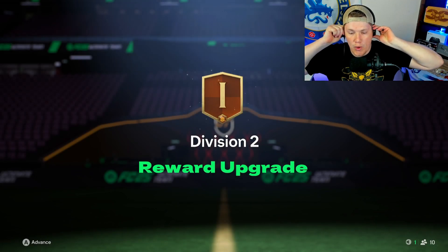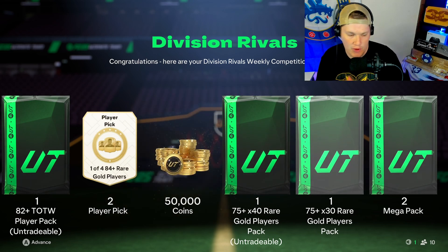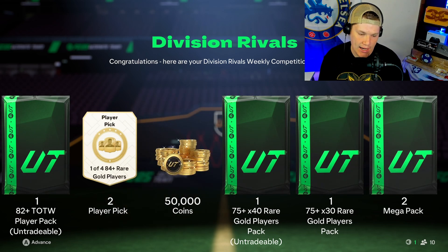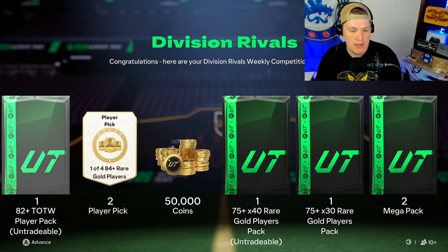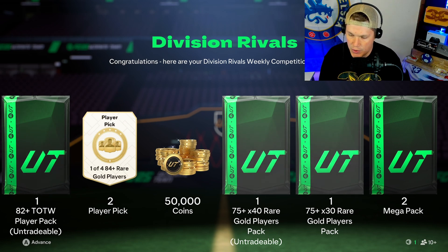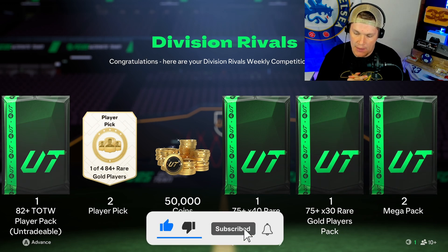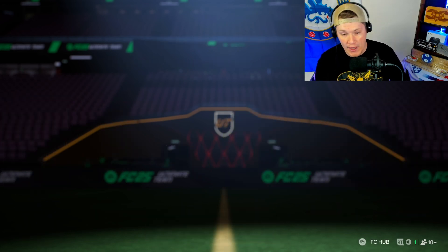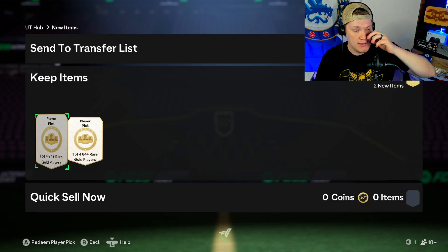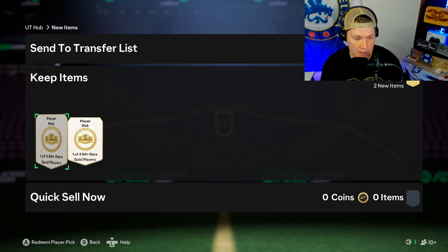Alright guys, we got Division 2 rewards upgraded. 45 points for that - kind of crazy. We got an 82 Team of the League player pack, one of those two-player picks, 50,000 coins, 175-plus times 40, one tradable 75-plus times 30, and two mega packs. Hopefully we can get something out of the tradable packs - I want some coins. Already smash the sub button if you would appreciate it, let's get it!